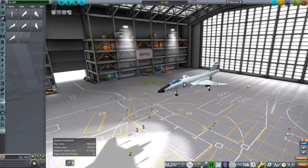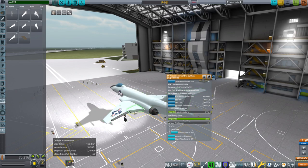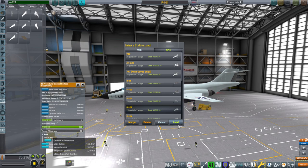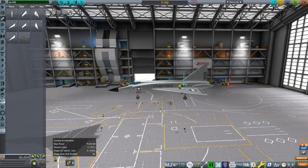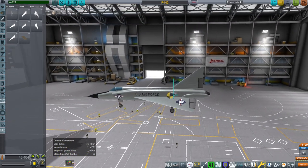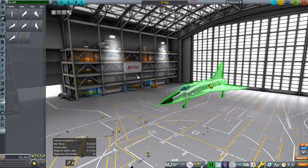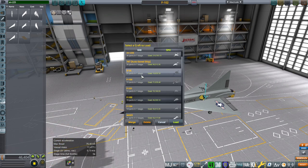The F-101 has two J-57s. It needs the rudder, the wing surfaces, and the landing gear. The F-102 is one that I have not successfully gotten off of the runway, and I have no idea why. I've tried removing FAR, tried various things shifting the center of mass and center of lift around. Nothing seems to work. It has a J-57, and air intakes are built into the body, but I genuinely have no idea why it doesn't work.